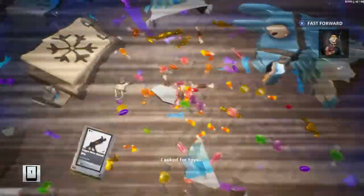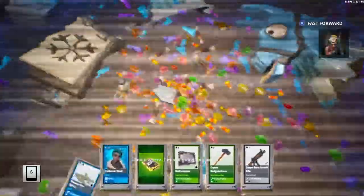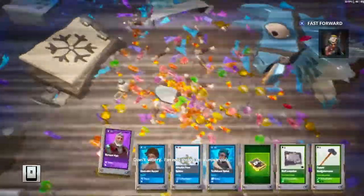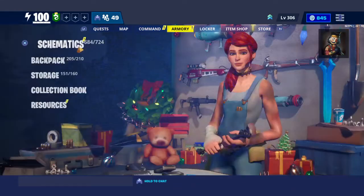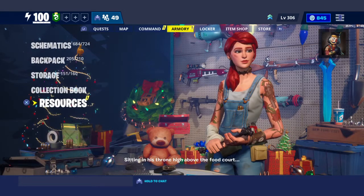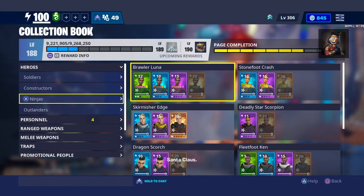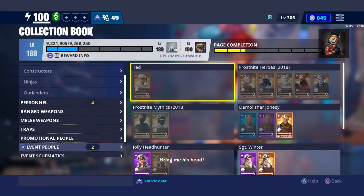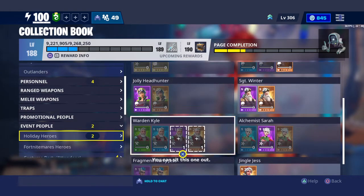I asked for toys and we're still searching. The toy harvest is blighted — fault lies with the man upstairs trying to put everything in the collection thrown high above the food court. Santa Claus, bring me his head! Can I just sit this one out? You can sit this one out.